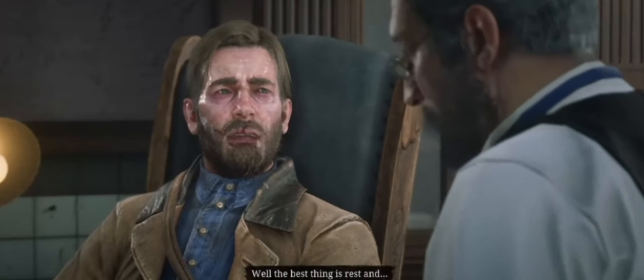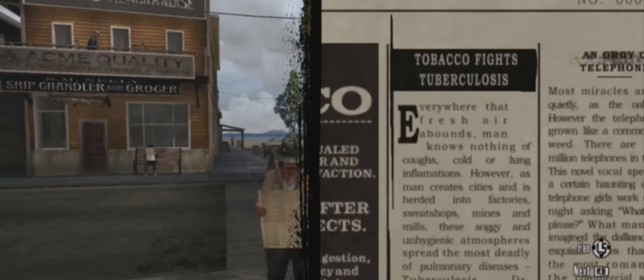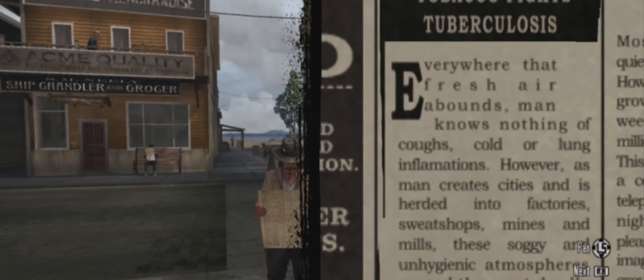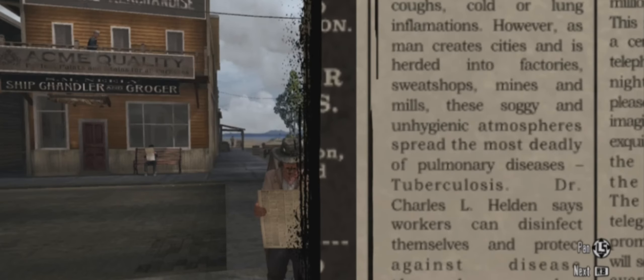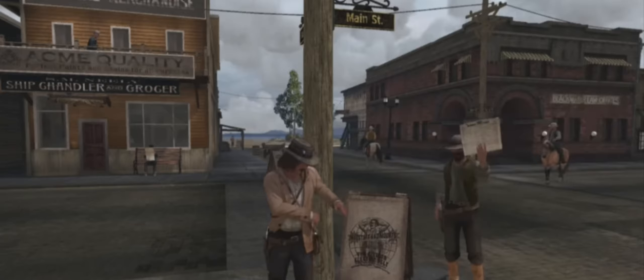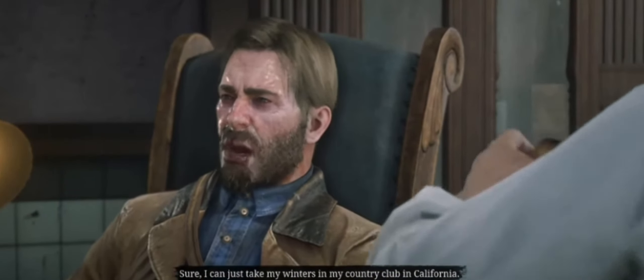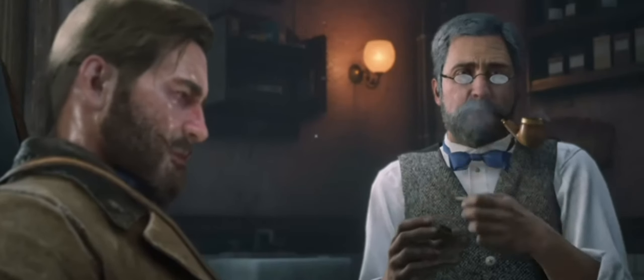You can find the cure for tuberculosis in 1911 in Red Dead Redemption 1, when you buy a newspaper from one of the vendors in the city. The bad thing is that you can't use these methods of curing tuberculosis in Red Dead Redemption 2 — it's impossible to save Arthur Morgan from catching tuberculosis.